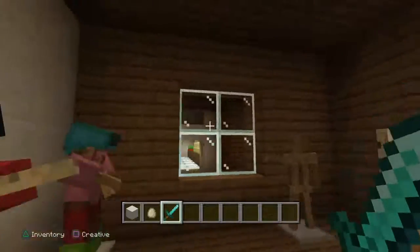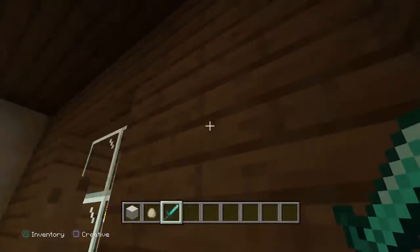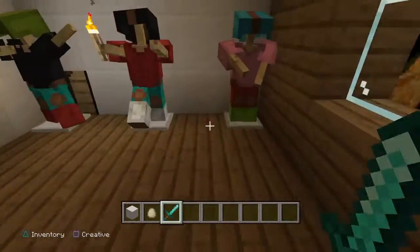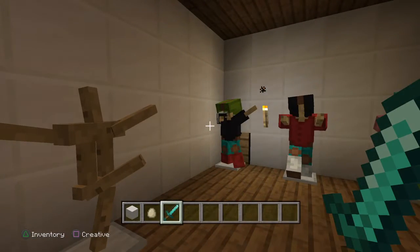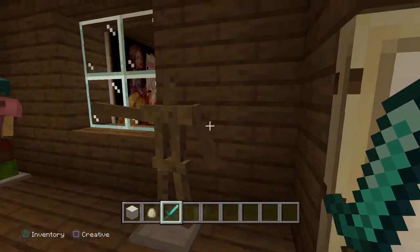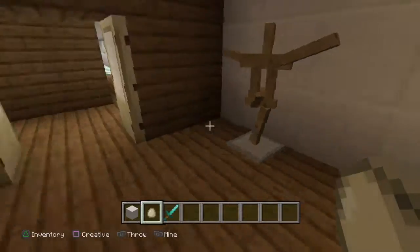He was trying to make this its room, but I said nah, we're making this a freaking armor room. These are still in progress — we haven't finished these yet. We could have done them, but we just didn't want to. We might just put diamond and gold right here, because those just look better. I'm obsessed with these eggs.